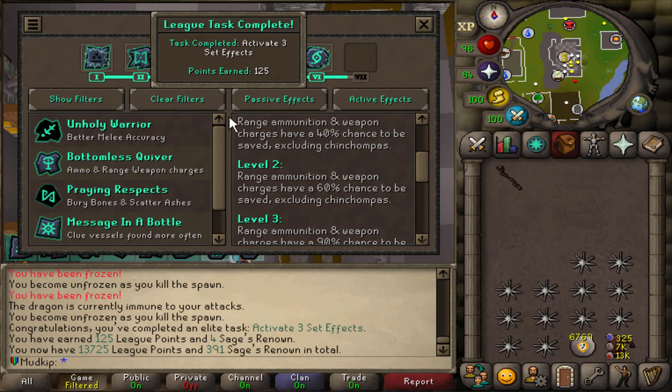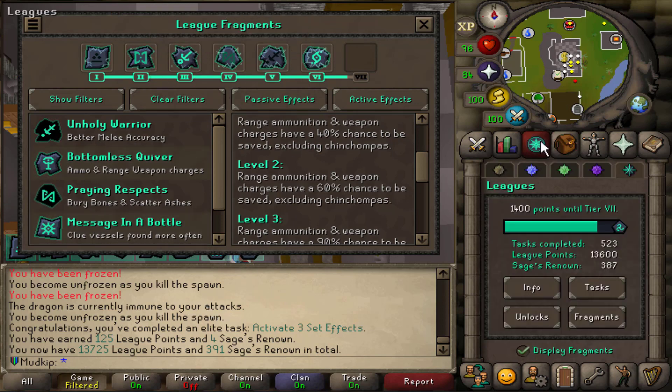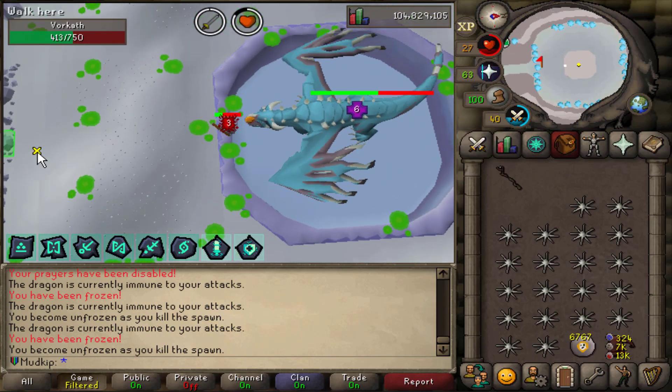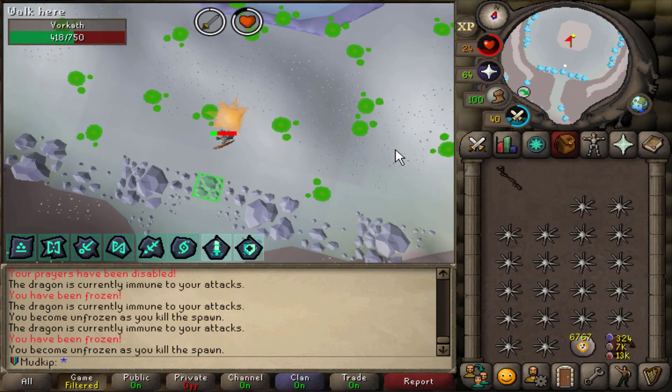Just ignore my failed Vorkath attempt because I forgot the Salve. I didn't realize that was a thing, but I have just activated the reset effects for 125 leak points. Look at those hits though - 54 with the lower-your-hit-points mechanic, the more damage you do, so that's probably gonna help me get this kill. It's probably gonna make or break it.